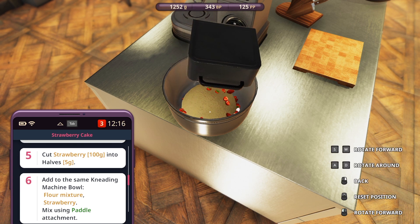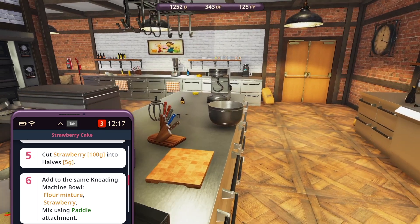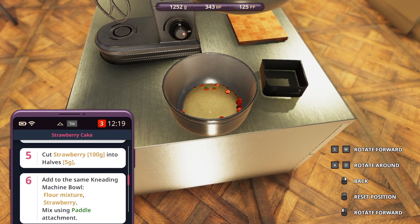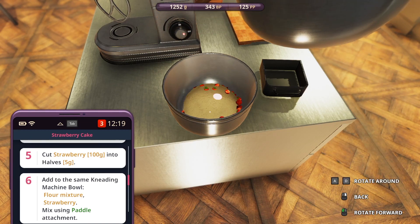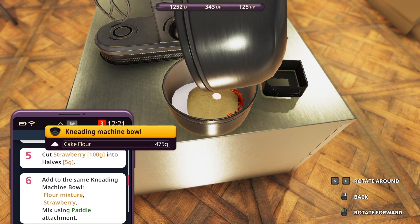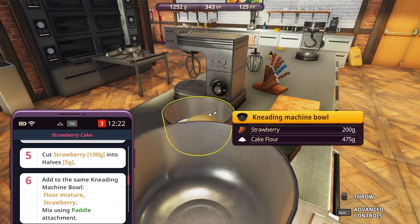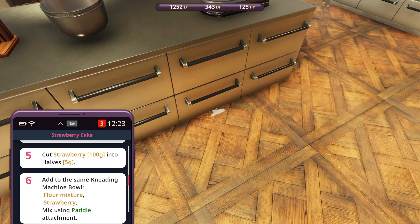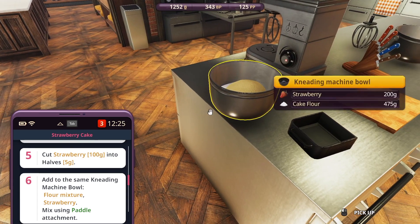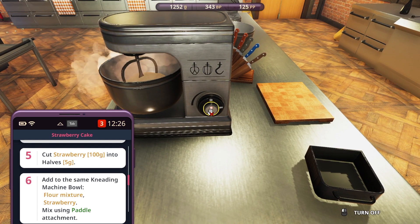Scroll back up - add to the same kneading bowl - so we need the flour mixture in there as well, it's all going back into one bowl. We'll take it off to have a bit of room for pouring. We'll grab the strawberries and put them in. Now grab the flour mixture and add that in too. What I found when I did this last time with the quadruple recipe was the whole thing overflowed when I came to actually make it - that's why there's stuff on the floor I can't get with the mop. Mix on the paddle attachment.